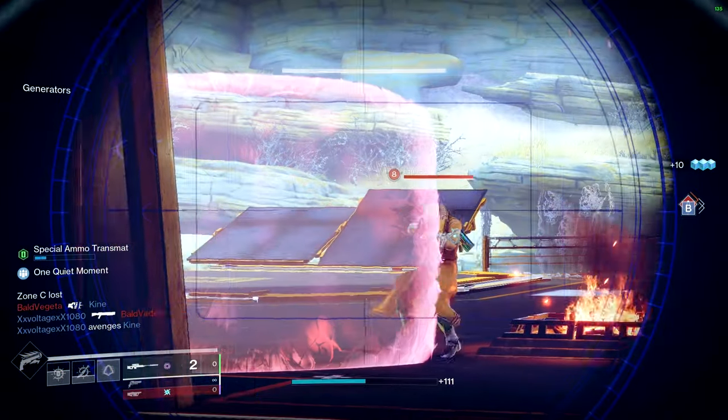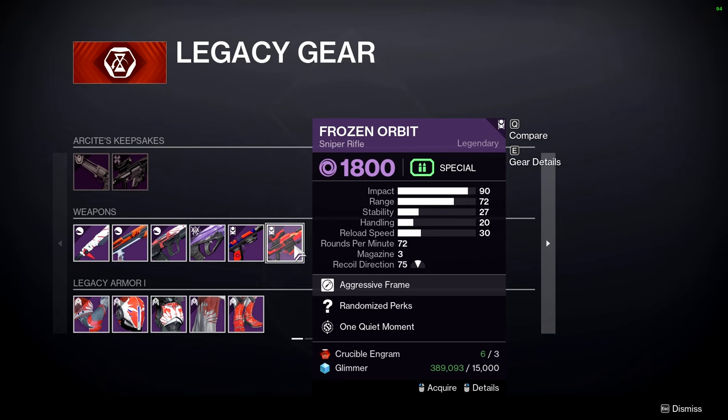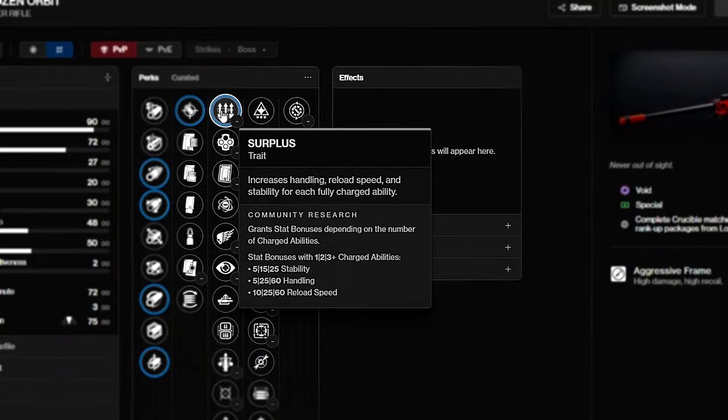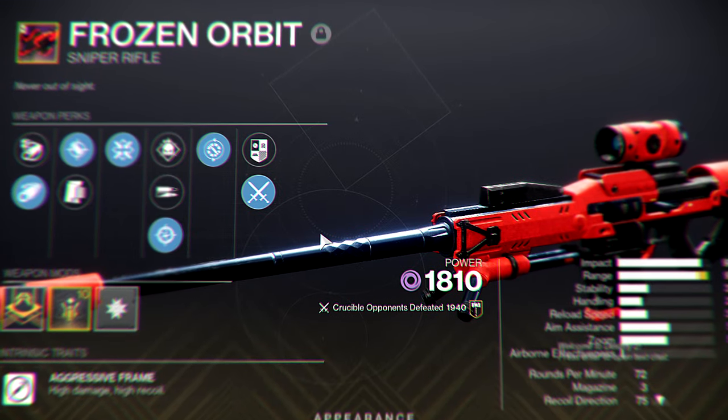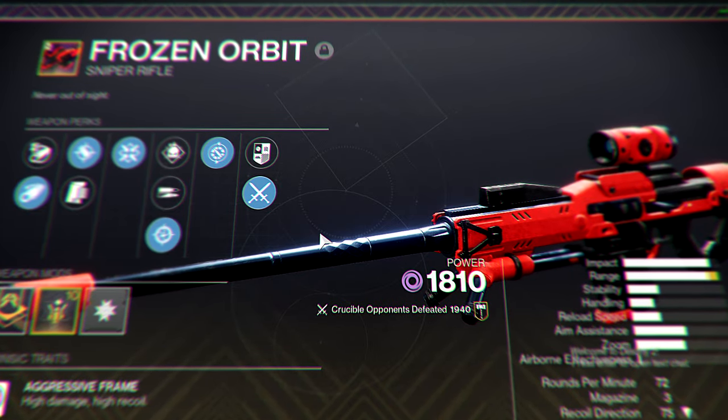In today's video, I want to show you why Frozen Orbit might be the perfect place to spend your Engrams by breaking down perks you should be going for, comparing Frozen Orbit to the sniper rifles you're probably using, and showing you why I've been using high-impact sniper rifles for the last 3 years.